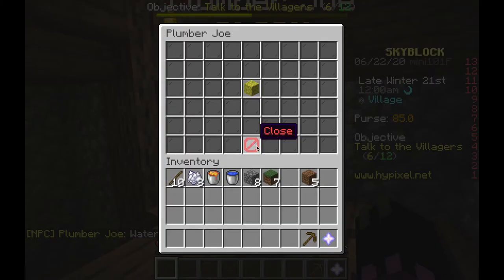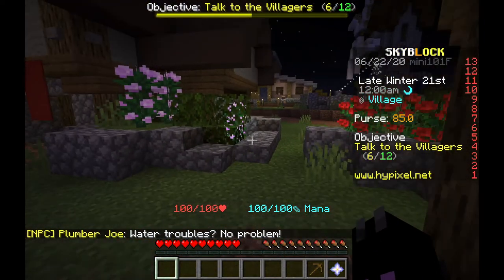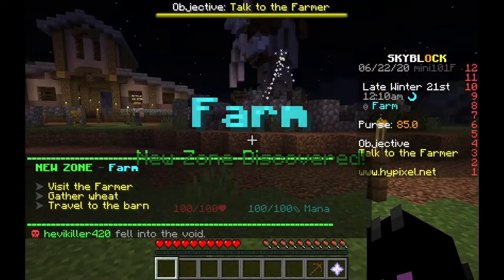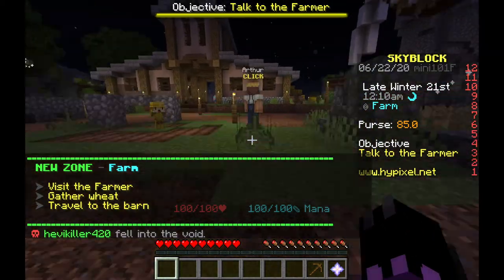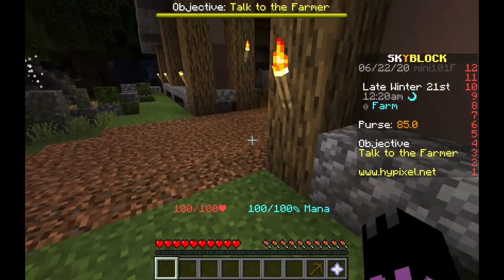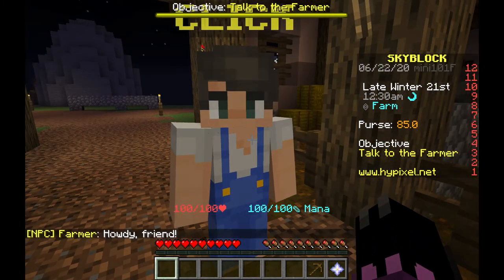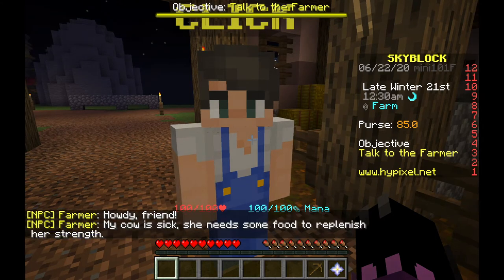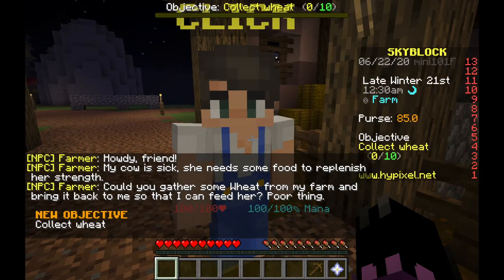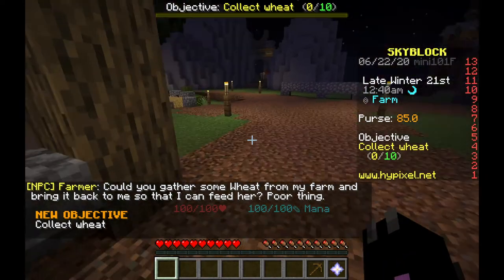Plumber Joe - water troubles, no problem. He isn't a villager. Where can I talk to more villagers? We have a farm discovered - can I buy a horse here? Please, I want to buy a horse. A farmer! 'Howdy friend, my cow was sick, she needs some food to restore her strength. Could you gather me some wheat from my farm and bring it back to me?' Okay, I guess I'm doing the quest now - let's go collect wheat!